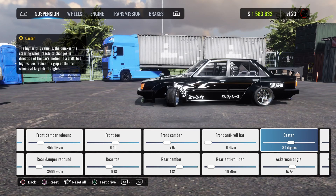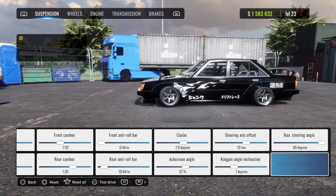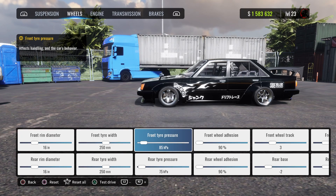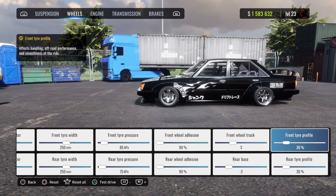I'm gonna tune the caster to 7.9 — that's better in my opinion. Steering axis offset is 12, kingpin angle is 7. Max steering angle for the wheels is 16 front and rear. Tire weight is 255 front and rear. Front tire pressure is 85, rear is 75. Ahedion is 90, tire profile is 30 front and rear.